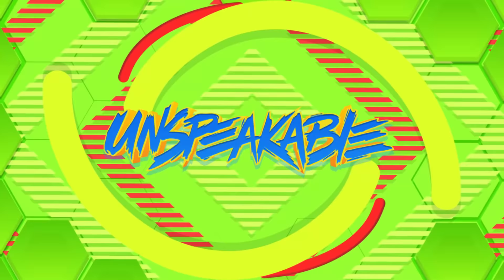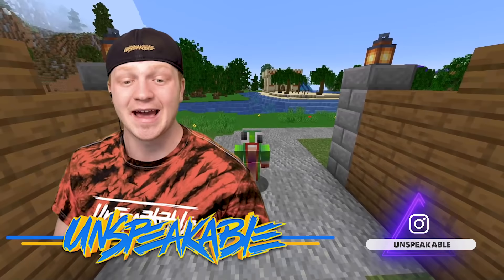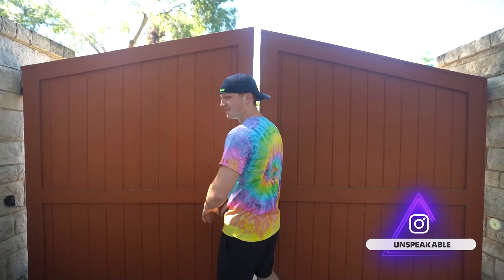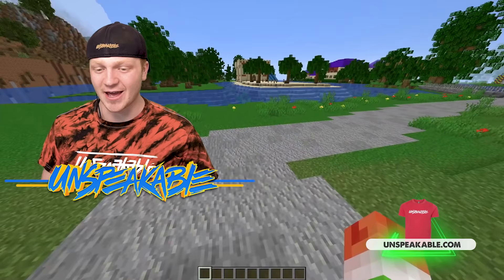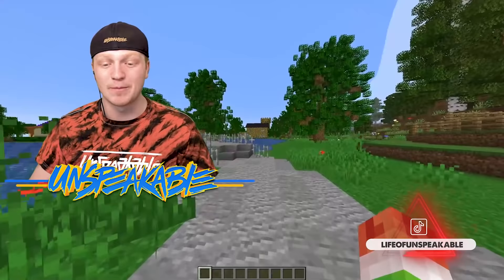I'm so excited to show you guys this place. We're standing right now at the front gate, the front entrance of the house. This is the front entrance that I see every day, just not in Minecraft — it's in real life. As you're driving down the front entrance, we're going to head over to the first bridge. The island house has two bridges: one main bridge and one back bridge.